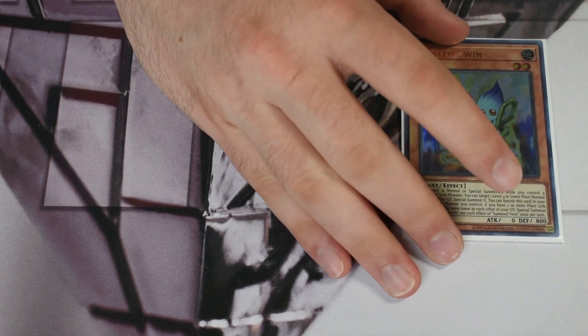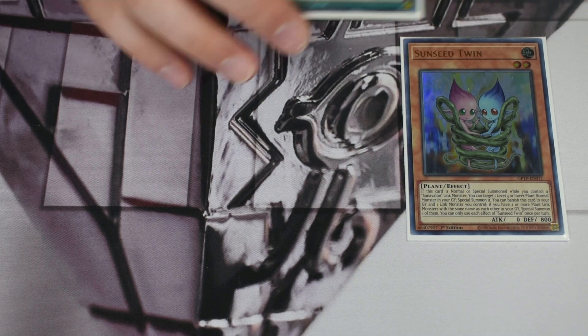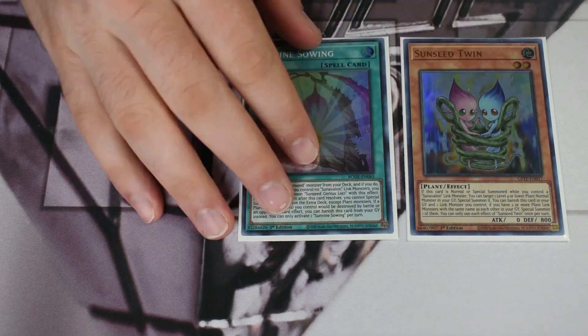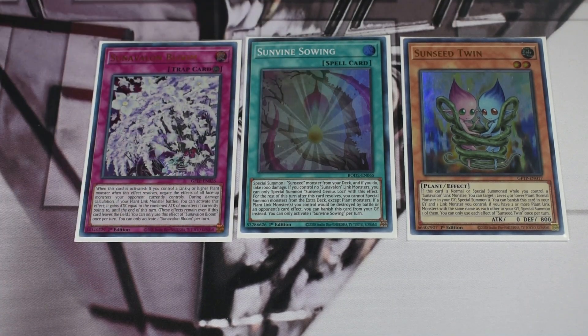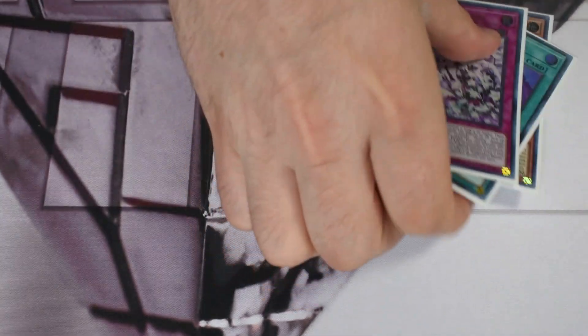For the rest of the engine as it relates to Sun Avalons directly, we have the pieces you search throughout the combo: one Twin — probably the closest thing to a hard brick in the deck; one Sowing, which you get off Dryas; and one Bloom, which you get off the link four. Bloom is a card I'm a big fan of — it really carries a lot of weight, with special effects in the damage step that have a lot of unique purposes.